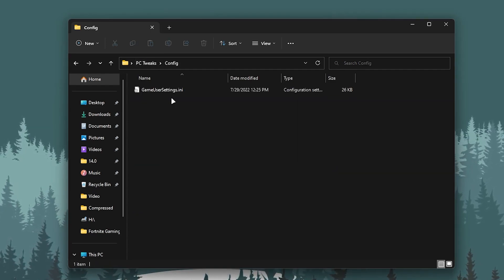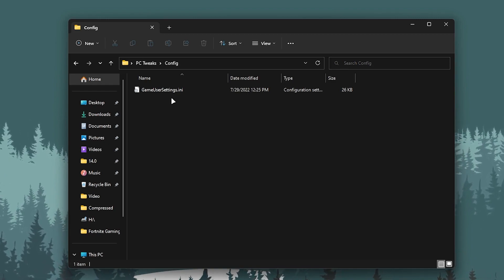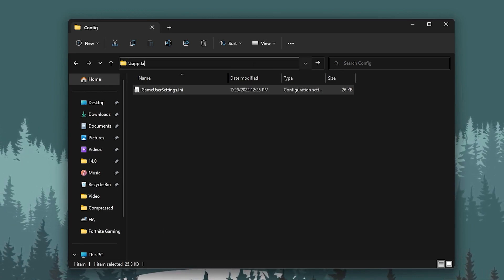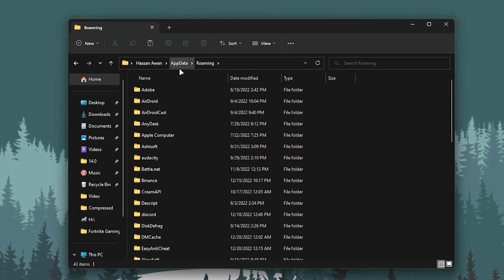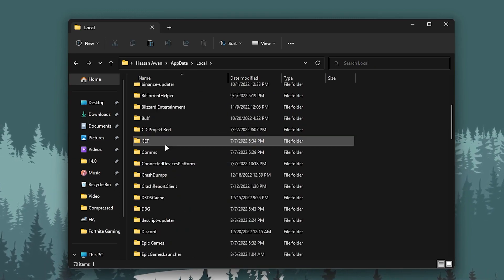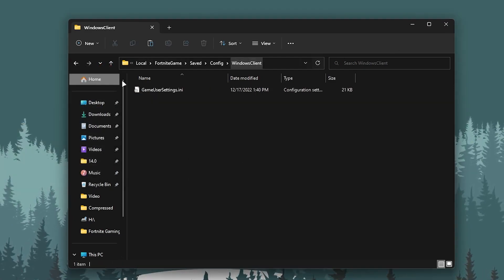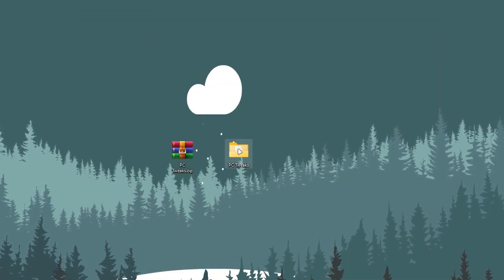Now go back and open the config folder. Inside you will find the best Fortnite config settings for Chapter 4. Copy this file, go to the address bar and type %AppData%, press Enter, then navigate to AppData > Local > find the FortniteGame folder > Saved > Config > WindowsClient, and simply paste the file here to replace it. Once replaced, you'll get a whole new settings profile in Fortnite.